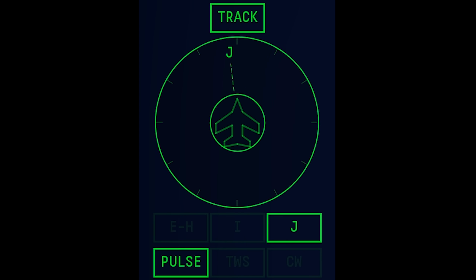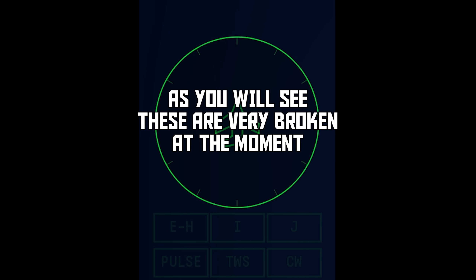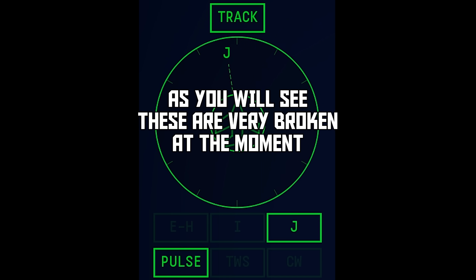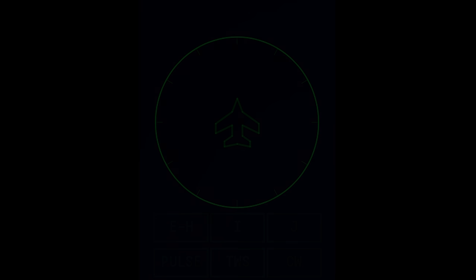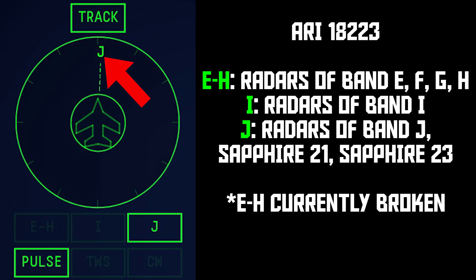The next group of RWRs have what I'm calling partially digital displays. These RWRs can display text for each contact, but they only have three texts that they can show. The ARI-18228 is very similar to the 18223 — really the only difference is the new display which can show E-H, I, or J for each contact, so with this RWR you've got a little bit of extra information and awareness.